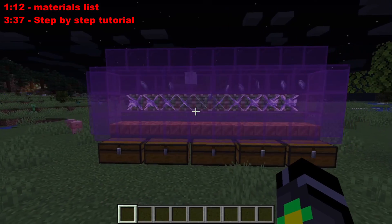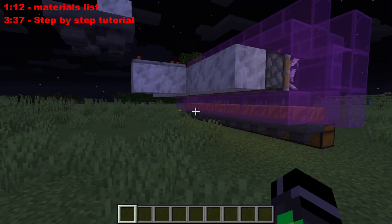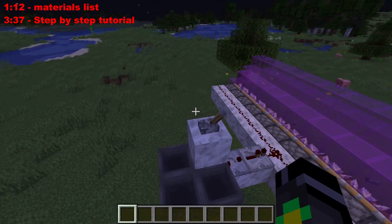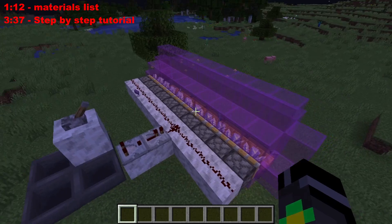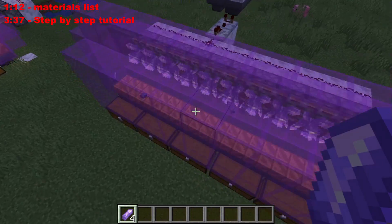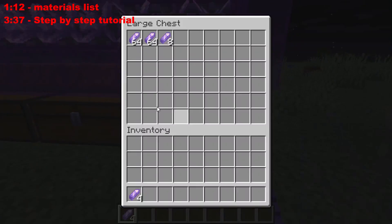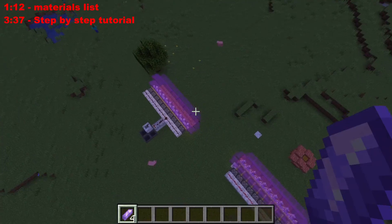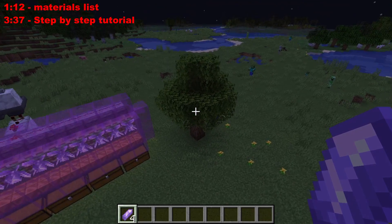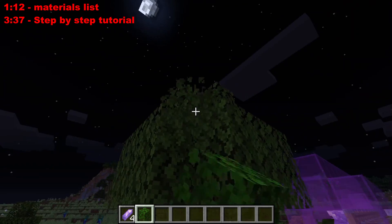Flick the lever and it will get started. It does cause some lag in your world, so you might want to run it only when AFK or if you have a good computer or OptiFine. Some items will fly out the back but it's very few, and with the amount the farm produces it doesn't matter. The good thing is you don't need to be in the amethyst geode, but I think Mojang will patch this bug — there's no way they intended this, since they specifically said in Minecraft Live that they wanted players to go to the geode.